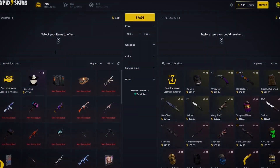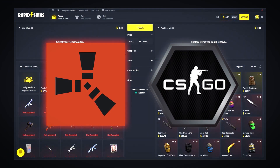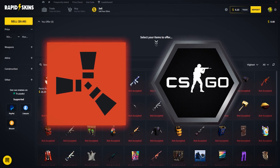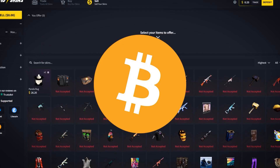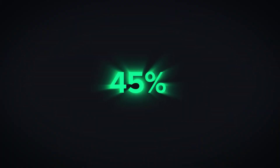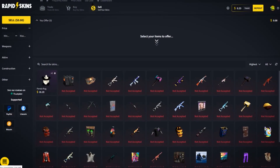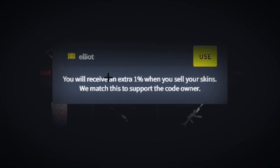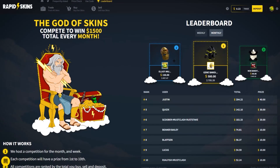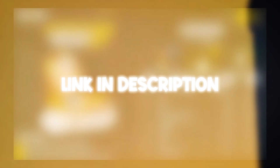Today's video is brought to you by Rafa Skins, the best place to buy, sell, and trade both your CSGO and Rust skins. When selling, you'll receive payouts in Litecoin, Bitcoin, and PayPal instantly. When depositing with crypto or credit card, you'll receive a 45% bonus, which is the biggest in the industry. If you boys are coming to sell your skins, make sure to use code Elliot — you'll receive a 1% bonus on your entire sale. They also have a leaderboard where they give away $1,500 every month to people who sell on the site.